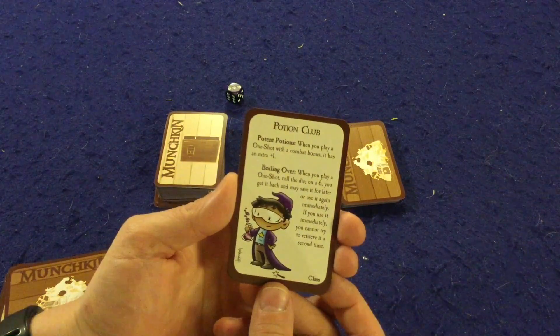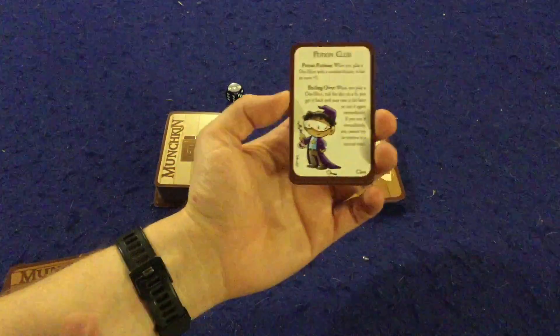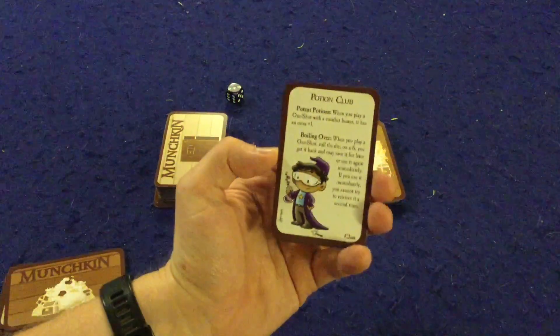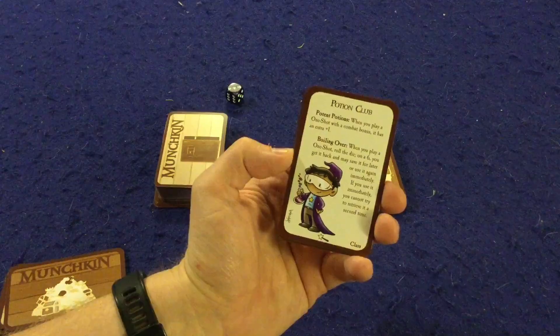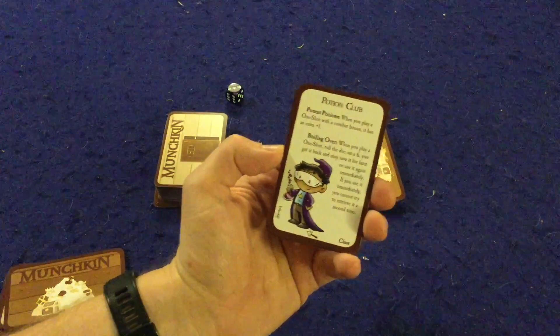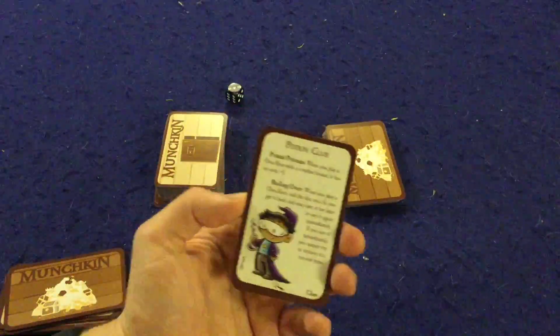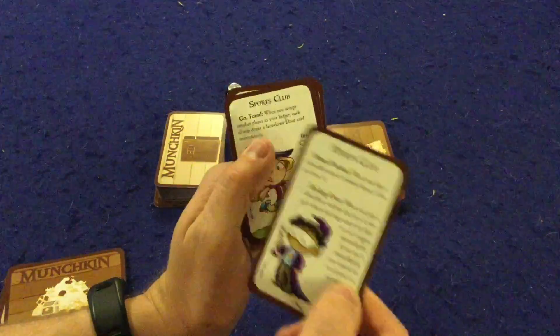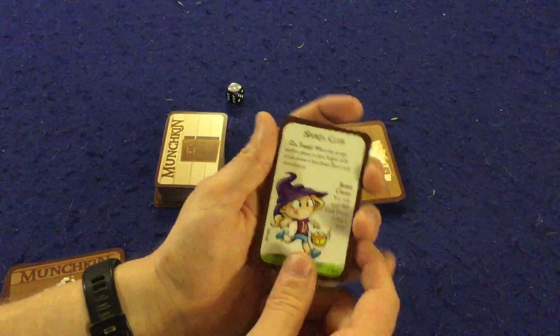Potion Club: when you play a one-shot with a combat bonus, it has an extra plus one — so a plus two becomes a plus three, a plus five becomes a plus six. Also, when you play a one-shot, roll the die; on a six, you get it back and may save it for later or use it again immediately, though you cannot try to retrieve it a second time. A really interesting and potentially very powerful ability.